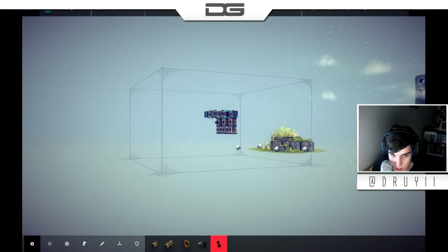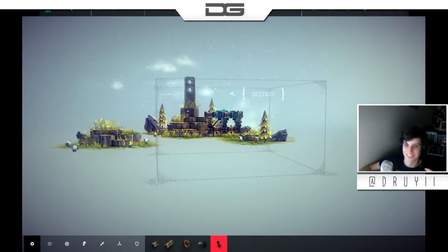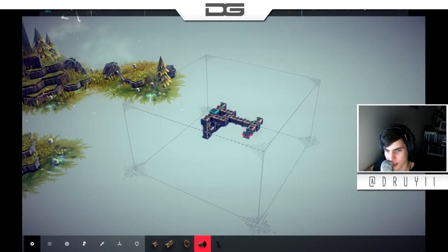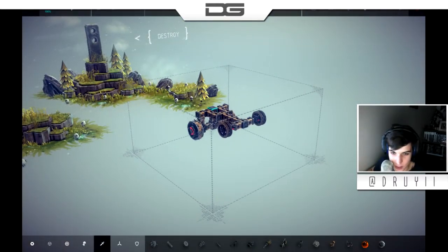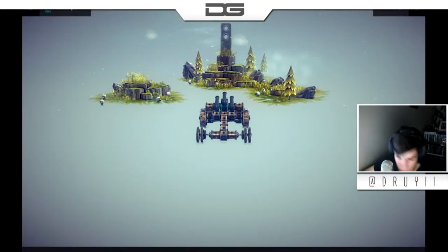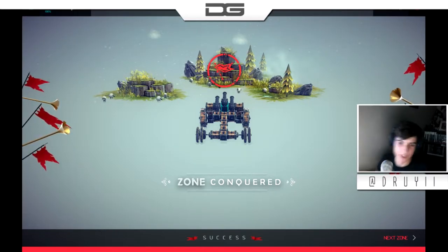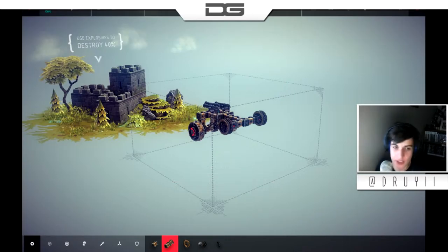You gotta hold it. We're gonna make it super strong right now. Look at that — nothing's getting through there. Hopefully you see where this is going. Let's put one there. We did it! Betty did it — use explosives to destroy 40% of the castle.